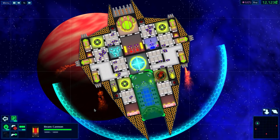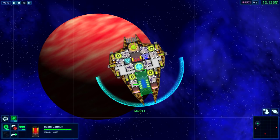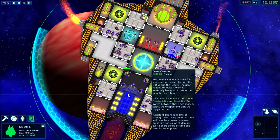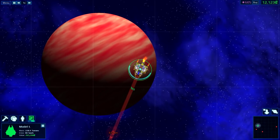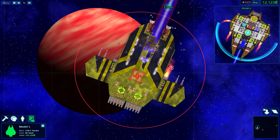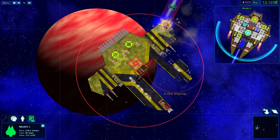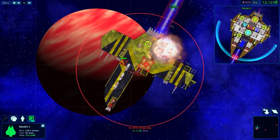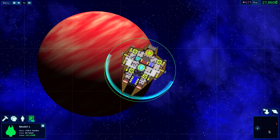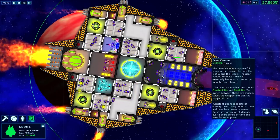Let's try burst mode now. Let's see what burst is like. I like how it changes colors so you can easily see what mode it's set to. Now we're on burst — and I like that, maybe because it's blue. That is strong. It's an expensive gun, but that thing is strong.